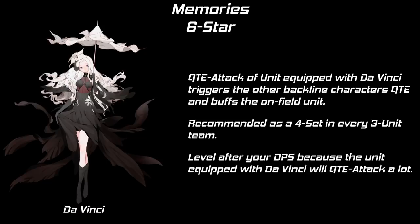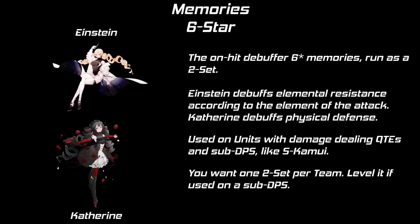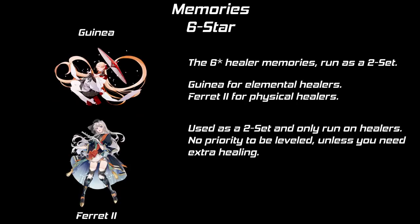That's it for the DPS sets. The only remaining memories are healer, buffer, and debuffer memories. Da Vinci is always used as a 4-set and makes the unit a QTE bot. Every 3-unit team wants a QTE bot, so you want at least one 4-set per complete team — level this after your DPS. Einstein and Catherine have the same effect: Einstein is for elemental teams and Catherine for physical teams, both used as a 2-set. If equipped on an off-field debuffer, there's no priority to raise them; also used by secondary DPS like ES-Kamui, in which case you want to level them. Get 1 2-set of Catherine for your physical team and 1 2-set of Einstein per elemental team. Guinea and Ferret also share the same effect — Guinea for elemental healers and Ferret for physical healers. 1 2-set per healer, no leveling priority.